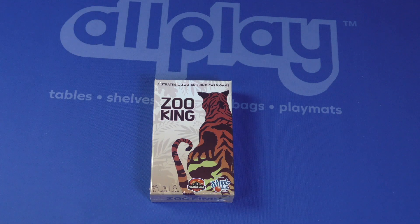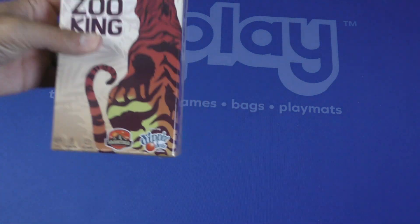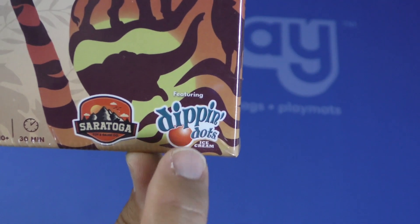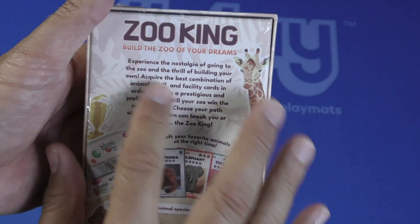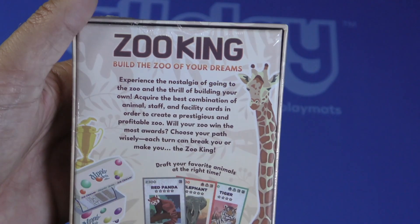Welcome to another Dice Tower daily unboxing. I'm Joey Evans and today we are taking a look at Zoo King. Check this out right here — featuring Dippin' Dots ice cream. It's a strategic zoo building card game. Experience the nostalgia of going to the zoo and the thrill of building your own.